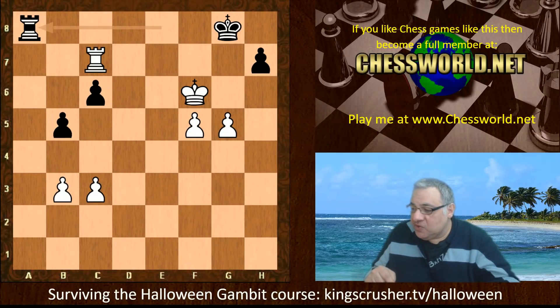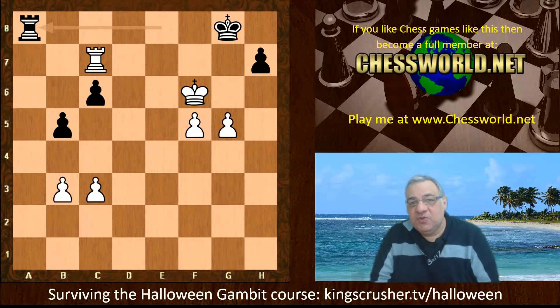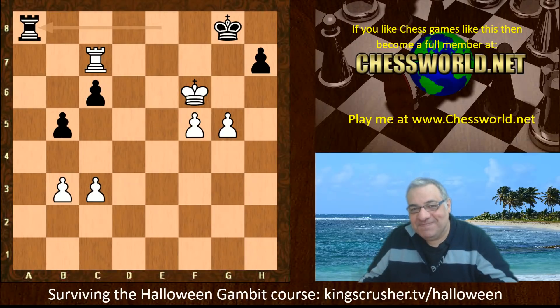I found it really fascinating; I hope you did as well. You might try this Halloween Gambit because it sets that little trap on Bc5 early in the opening — it seems quite interesting with quite a bit of bite for the e4 player. If you want to know both sides' resources, check out the 'Surviving the Halloween Gambit' course at kingscrusher.tv/halloween — it has trainable variations and resources for both sides, creating a nice balanced understanding of wins for both white and black.